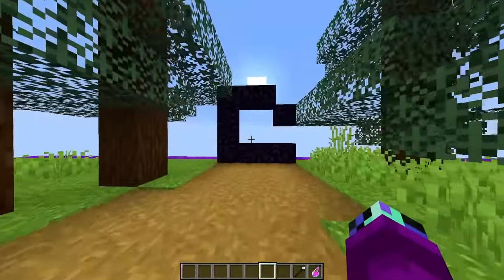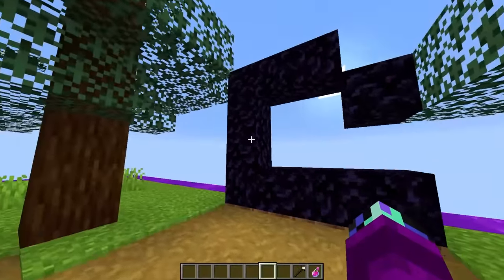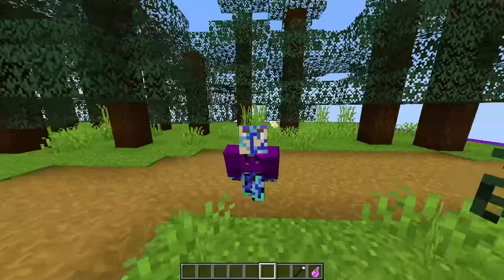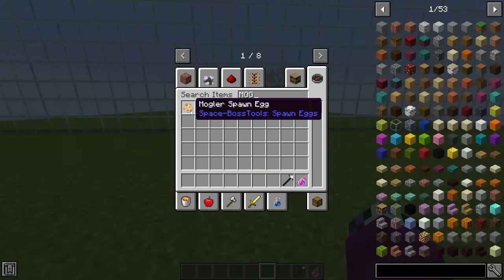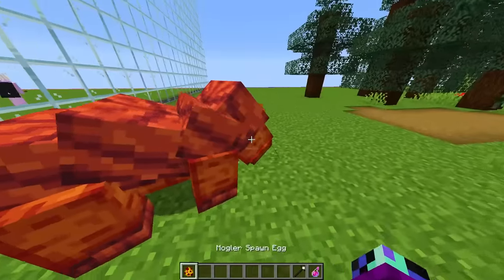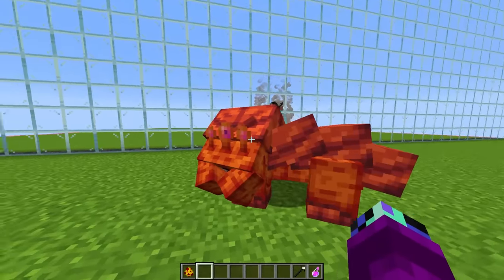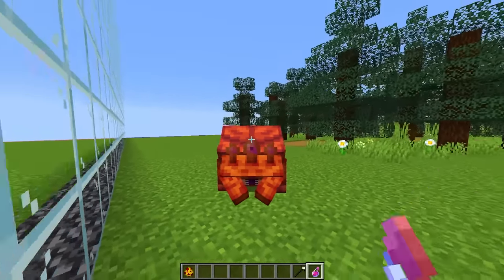Here is the portal — wait, I think the portal got destroyed. Oh no, this is not good. How are we gonna know what mob to spawn in now? Actually, I think I might know what we can use to counter Herobrine. There is this one mob called the Mogler — it's kind of just like some OP lava mob. Let me just spawn one in and show you guys. Look at this thing — this guy already looks pretty creepy as is. He's like shaking and he's got three eyes.